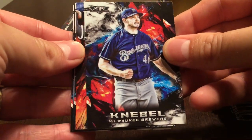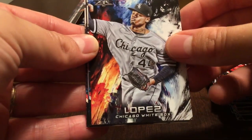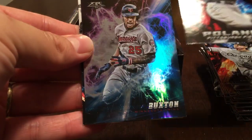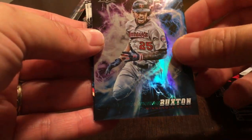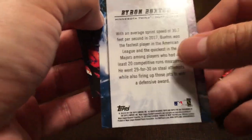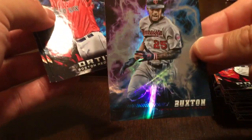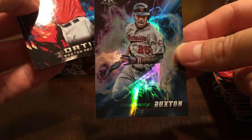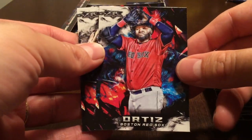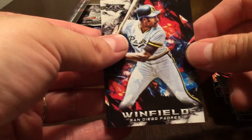Corey Knebel, Lopez, Polanco. We've got Byron Buxton — that's the Speed Demons again. I really like those — the refractor look on that is great. Big Papi and Winfield.